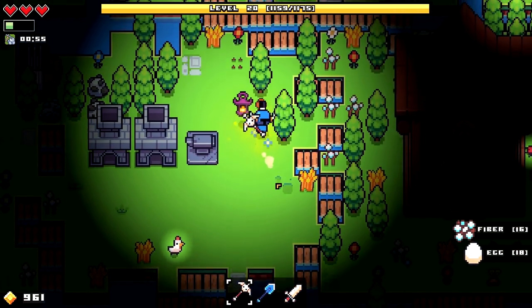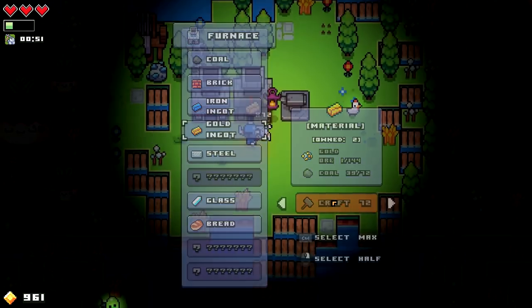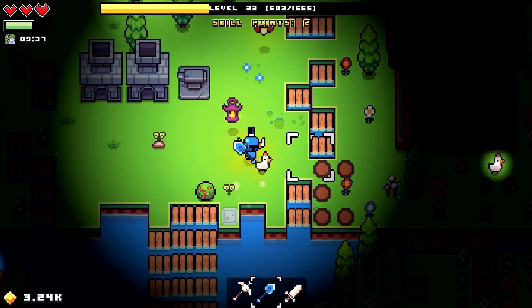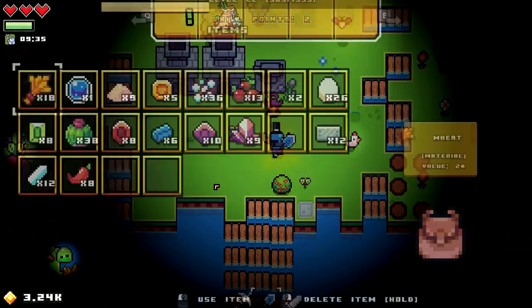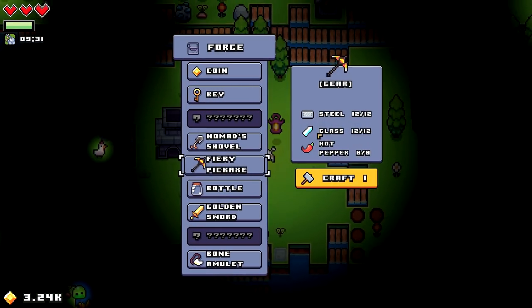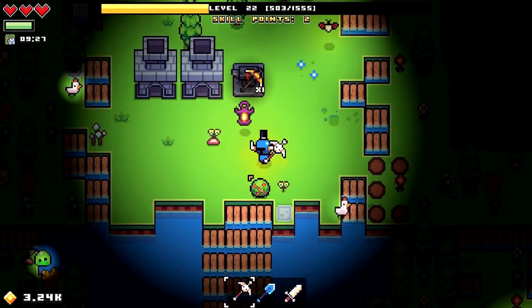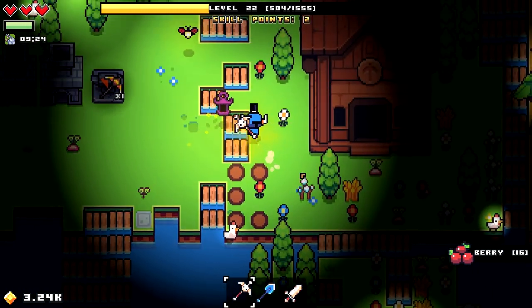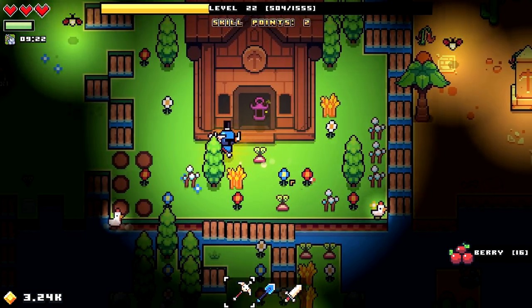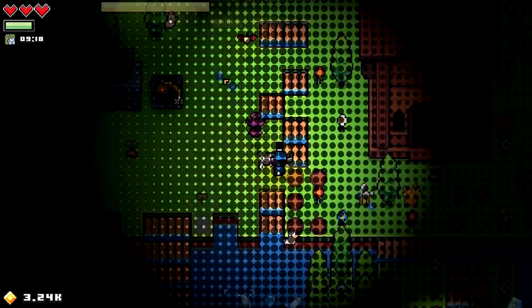Back to the grindstone — smelting all this gold. Oh my god, that's a lot of gold. We have two more levels from all this mining. We're gonna craft the fiery pickaxe, which is a great upgrade in terms of mining speed — and you'll see what else it does.